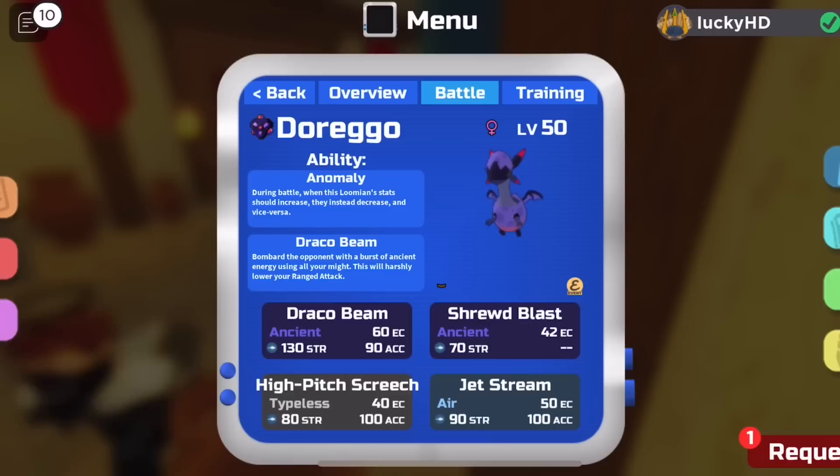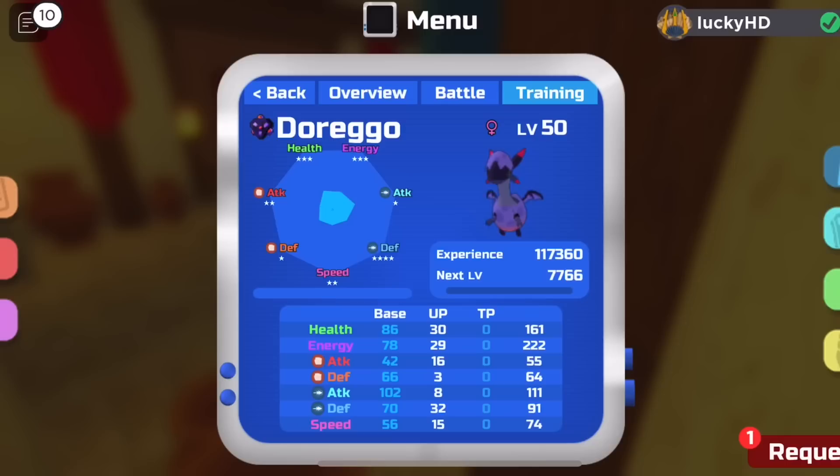It does also get a new move called Draco Beam — 130 base power — and it does lower your range attack harshly. Here is all of its stat spreads and stuff like that. If you want to pause, obviously take a look at that.